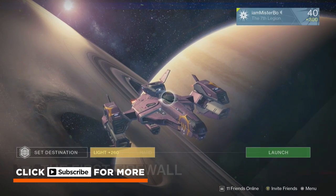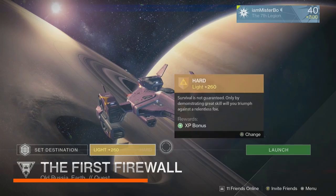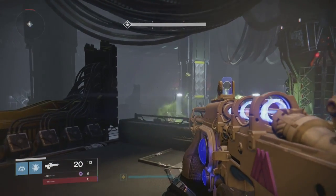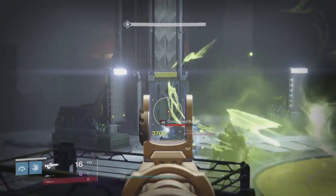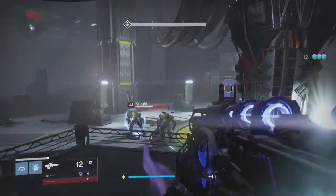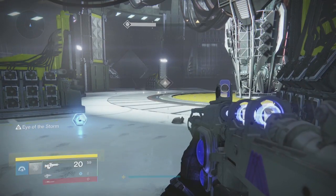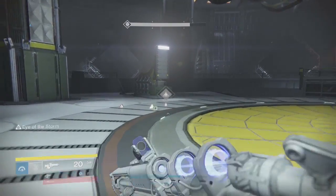Now once you have collected all four of them you should be able to go onto the Cosmodrome and there will be a new mission for you there called the First Firewall — this is the first mission towards getting the Sleeper Simulant. This mission tasks you with heading back down into the bunker on Earth and having to survive four waves of enemies. The last wave will then be a giant night boss, and if you take him down he will drop for you a Curios Transceiver.